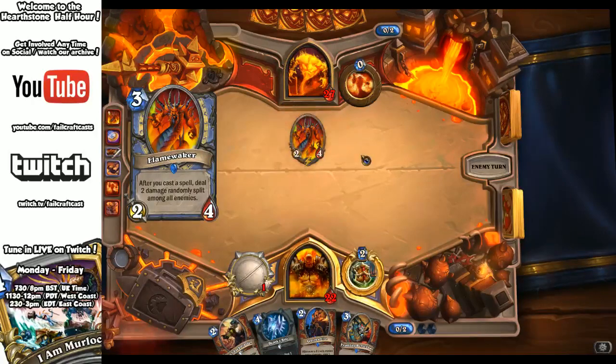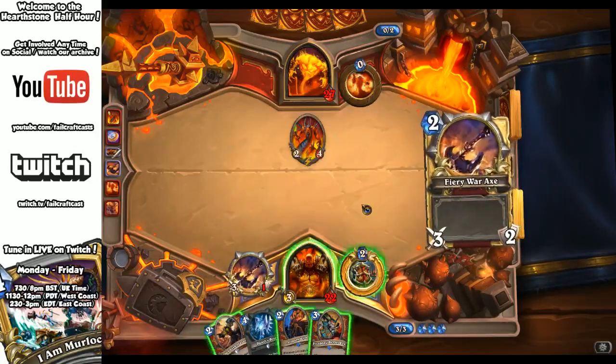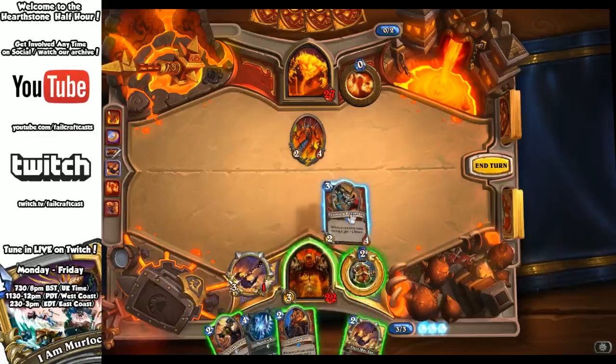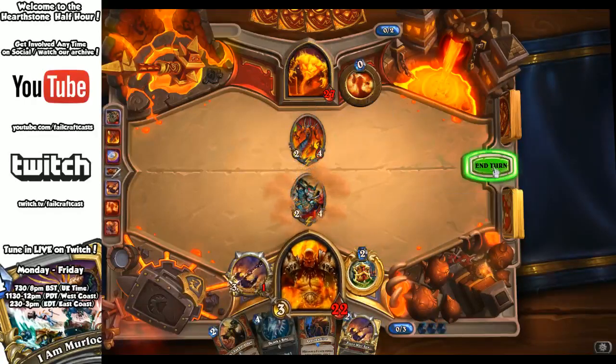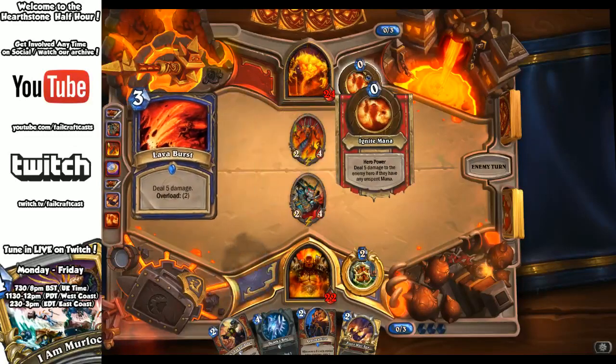Okay, I can actually kill that this turn. To satisfy this rule of must-spend-mana, I'm going to go for the three-drop. Being able to just take five damage for zero if you haven't spent mana can add up real quick.